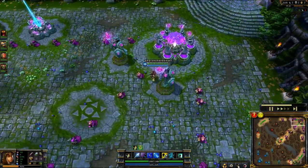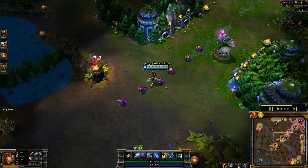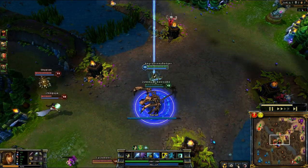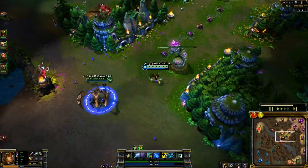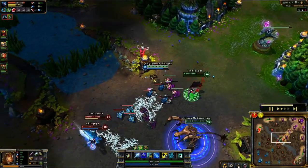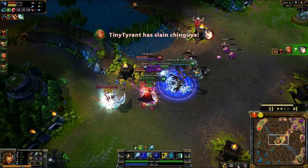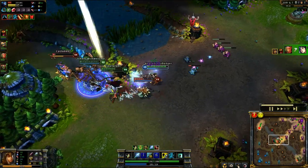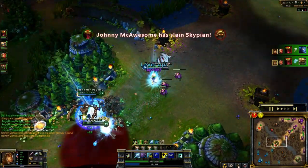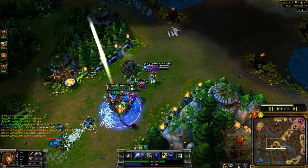Something I see too often — random AD carry players on my team know they need to keep their distance but they just completely run away from fights. You can't completely run away, and one nice thing about Ash is if you're retreating to regroup, just Volley — it slows them all down and you can regroup faster because some people the minute they get slowed will just run away. I arrow in to stun Ahri and crit her pretty big — Vladimir picks up the kill, I get another assist on Shen and Rammus.